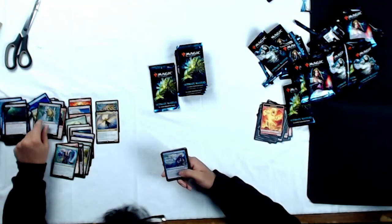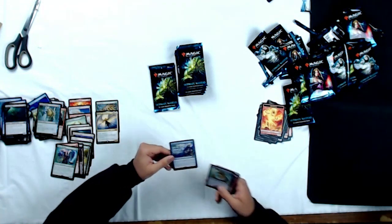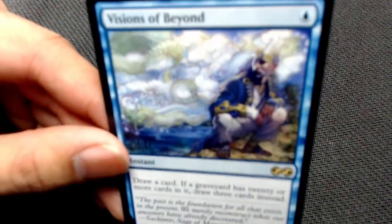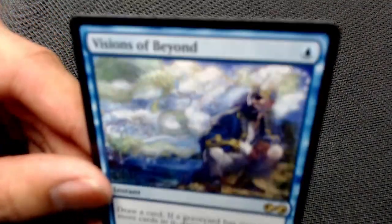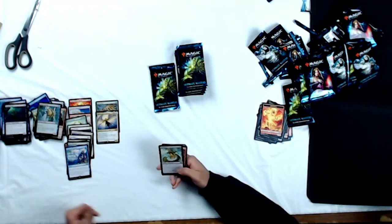Visions of Beyond — degenerate combo! Now this was a cool card. I remember people were saying this is basically Ancestral Recall for Mill, which it is. But Mill isn't exactly the strongest archetype. I want to see somebody get there at a Pro Tour with Mill playing Visions of Beyond — that's my challenge to you guys.